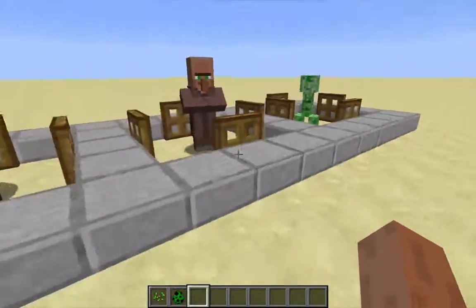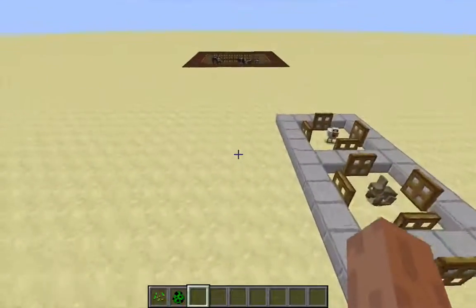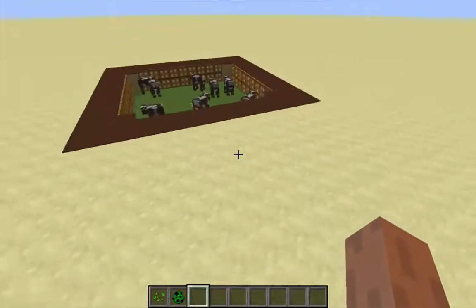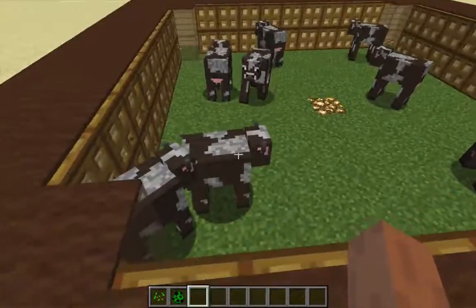Besides the implications for creating interesting traps, what I like to use this behavior for is to build nicer looking animal pens that drastically reduce the chance of animals suffocating when the chunks are reloaded.